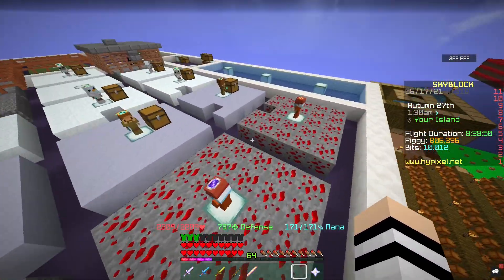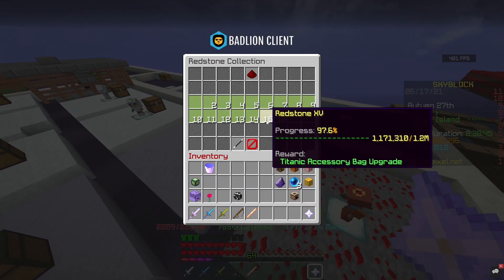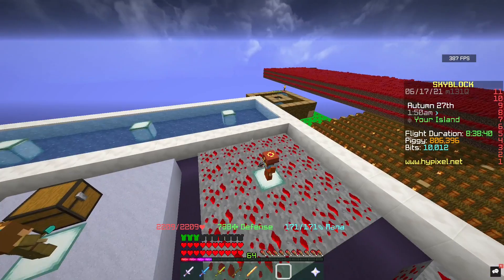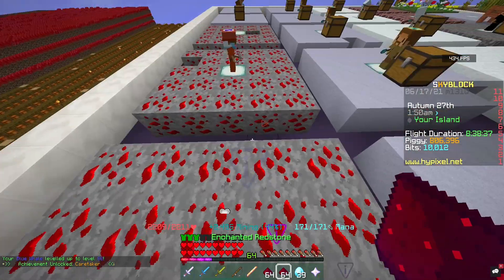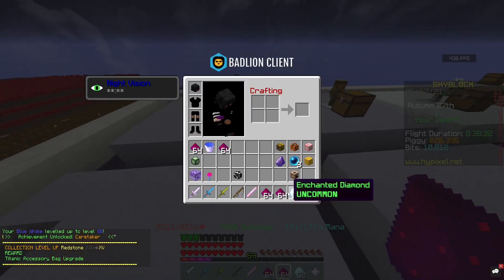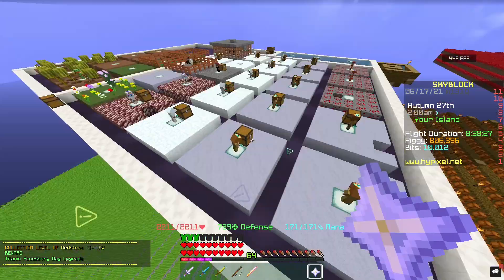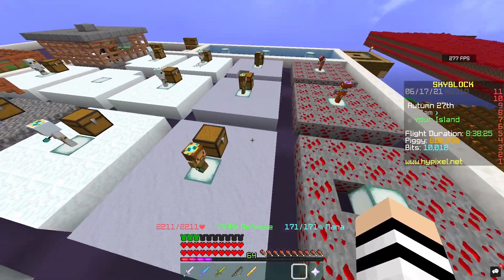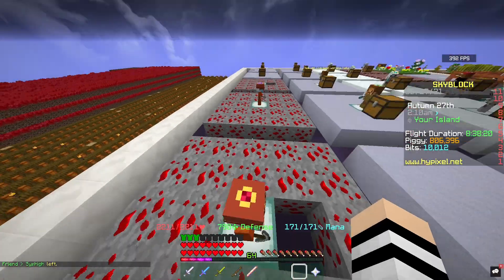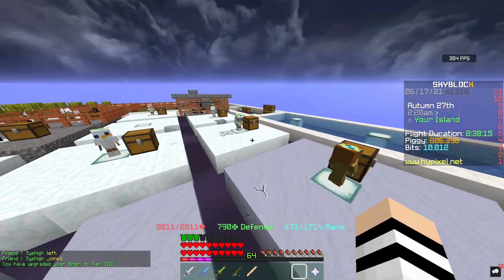The Redstone minions are very good for collection — you're going to need them down for a long time because you need them for the accessory bag. I've almost got to the next level, and if I collect these I should get there. My accessory bag is massive, so if I collect all of this stuff I should level up again — there we go, to the Titanic accessory bag, which gives me a lot more space. That's why I have the Redstone minions down. They're also decent for money, but they're very expensive to upgrade — they're sort of like Lapis minions in that way.